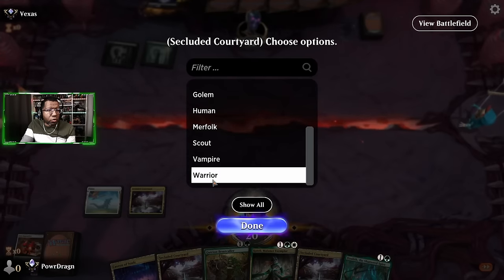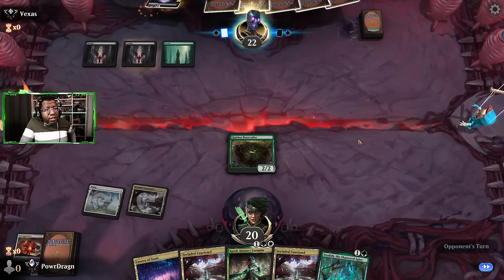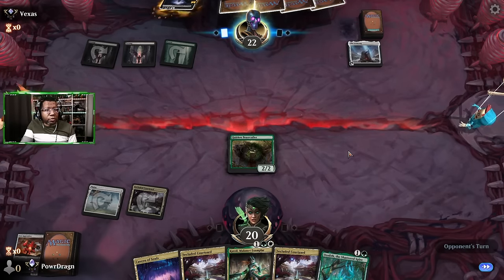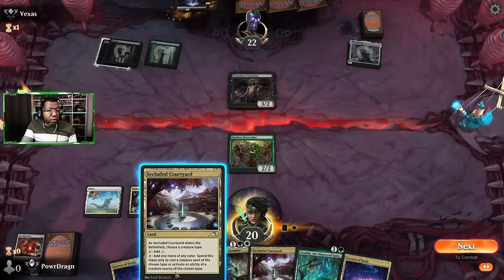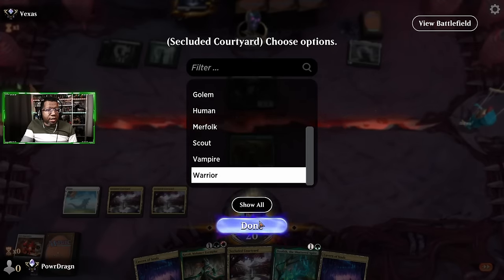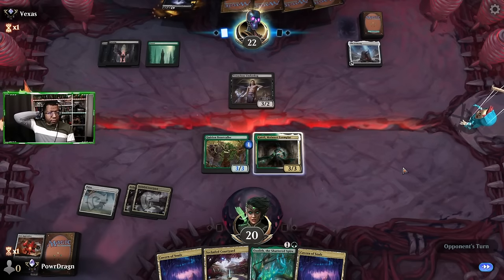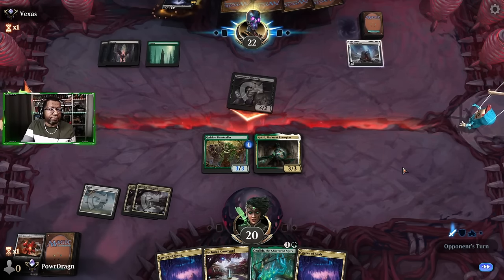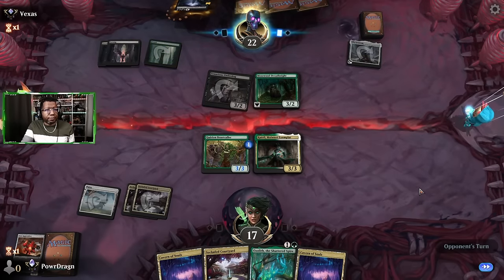Yeah, this looks fine. Go ahead and run this little dude out there — see if there's any Cut Downs. There are not — that's some information to have. Oh, we're going to get Virtued! Yep, you can see that one a mile away. Let's go Warrior — we'll just play this. We need to draw something other than these lands — these lands are not it. We're gonna get Go for the Throat'd, that would make a lot of sense. Nope, just an Underdog okay. Drawing all these lands is not helping us — it's actually a big detriment right now. Pass the turn.